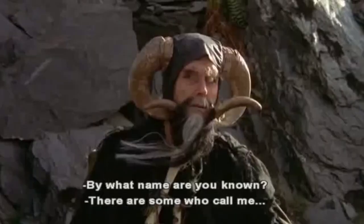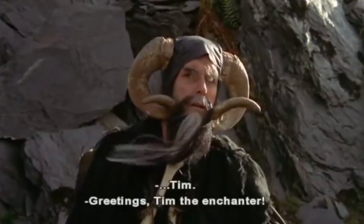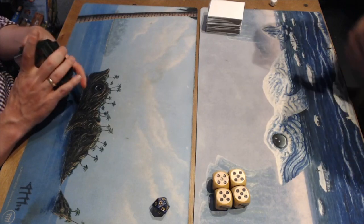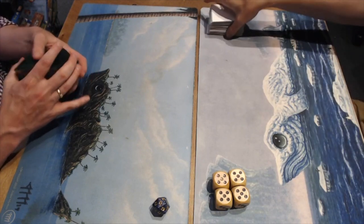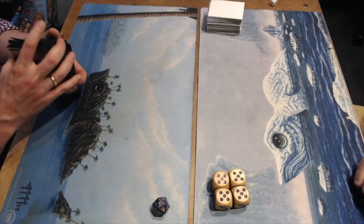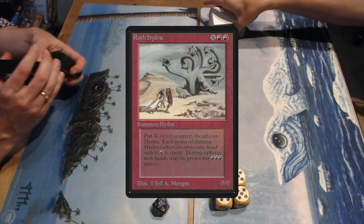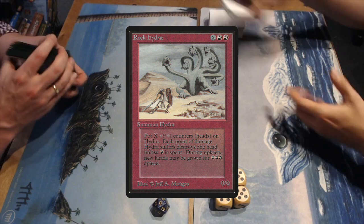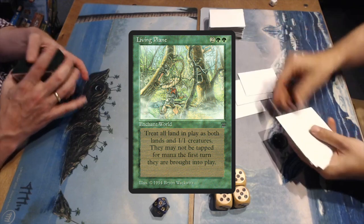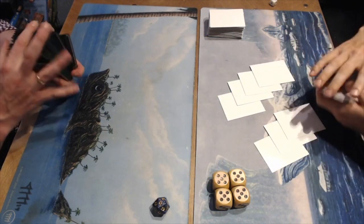By what name are you known? There are some who call me... Tim? Welcome to another episode of Timmy Talks, the channel where we talk old school magic. Today we are going to look at a match between a mono red deck featuring 4 Rock Hydras, 2-Headed Giants and Keldon Warlords. It's such a beautiful deck, being piloted by Joop. He is my opponent today, and I'm playing with a Living Plane Timmy deck - blue and green. It's a new thing I've been working on and I'm really looking forward to testing it.